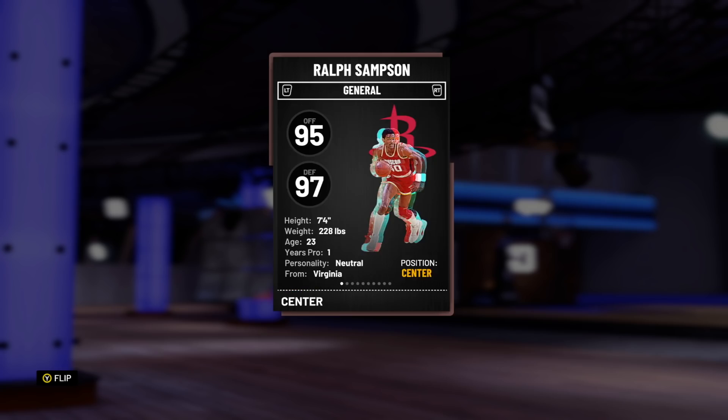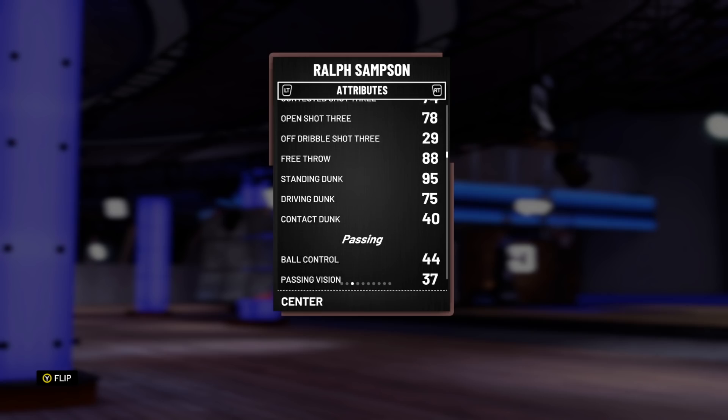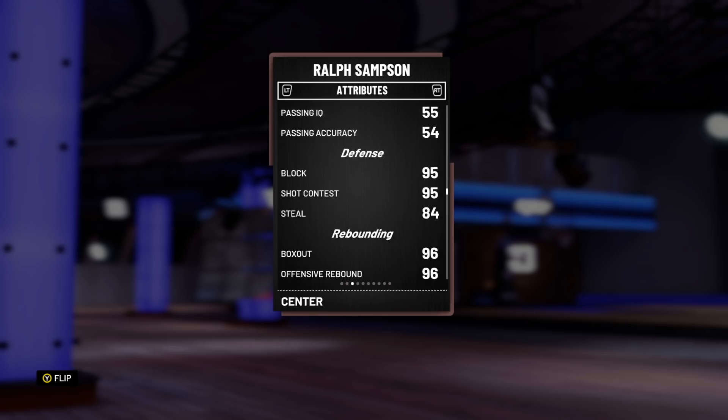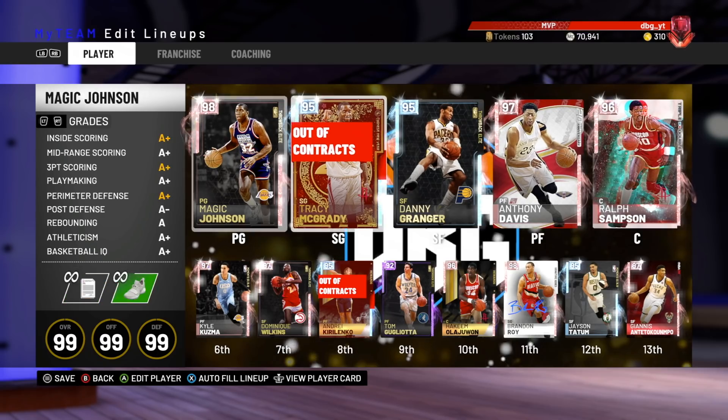He's got two Hall of Fame badges and he's 7 foot 4. He's got a decent jump shot — okay mid, okay 3 — and he can hit them when he's wide open. Got a great dunk, a really nice block rating of 95. He's also moderately fast for a center, got good lateral quickness, and he's 7'4".